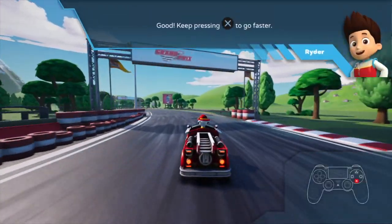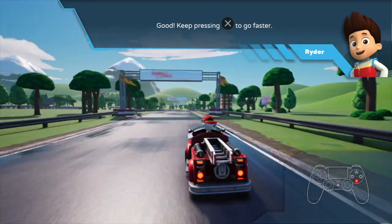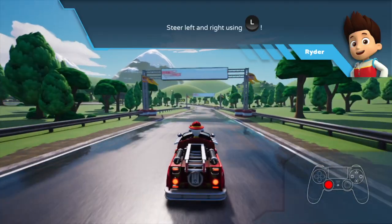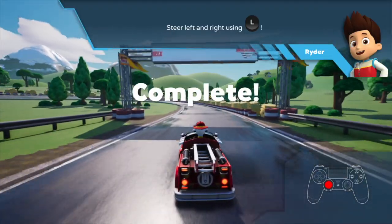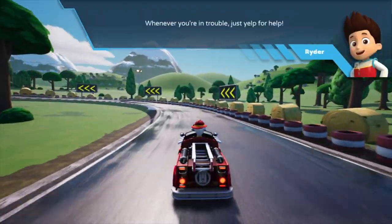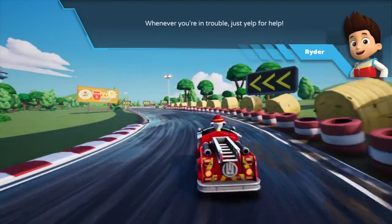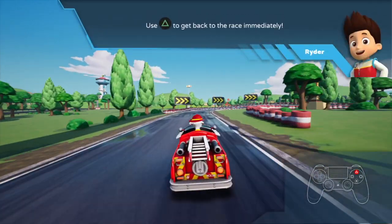Good! Keep pressing this command to go faster. Steer left and right using these commands. Whenever you're in trouble, just yelp for help! Use this command to get back to the race immediately.